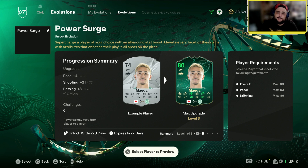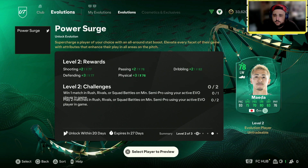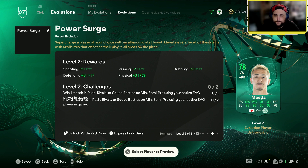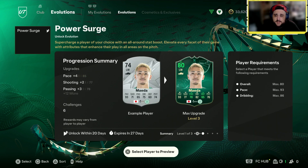So it's max 93 pace — that's the pace cap. You get +6 shooting, +5 passing, +7 dribbling, +5 defending, and +2 physical, plus a weak foot upgrade as well. That is not too bad.